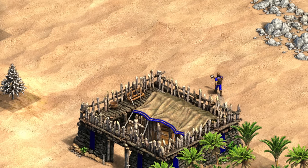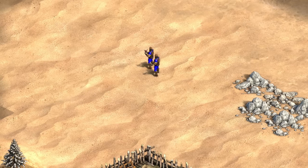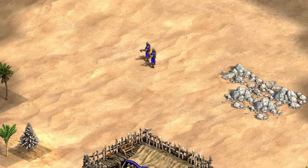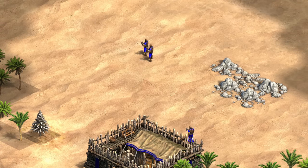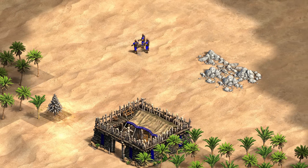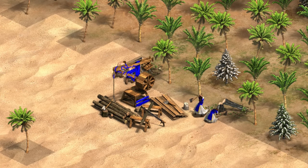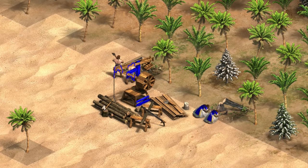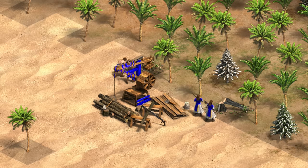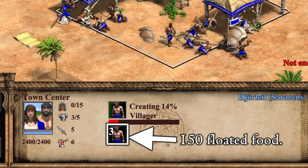After food sufficiency for villager production is achieved, the next step is to have militia being produced as fast as possible. We always want to think in terms of just barely being able to afford things. Any additional resources collected that you don't have a purpose for right away could have been another resource you could have used instead. We can apply this thinking to how many we need to send to wood in order to have the barracks complete just as we have enough food to create militia until we have three of them. Since we're not trying to maintain militia production, we can rely a little bit on floated food to get those three militia out.